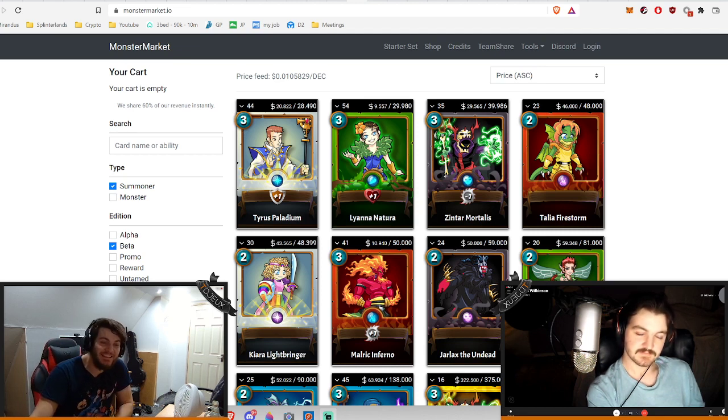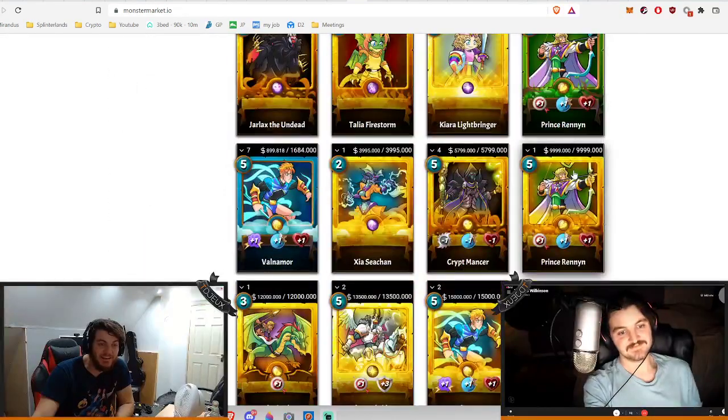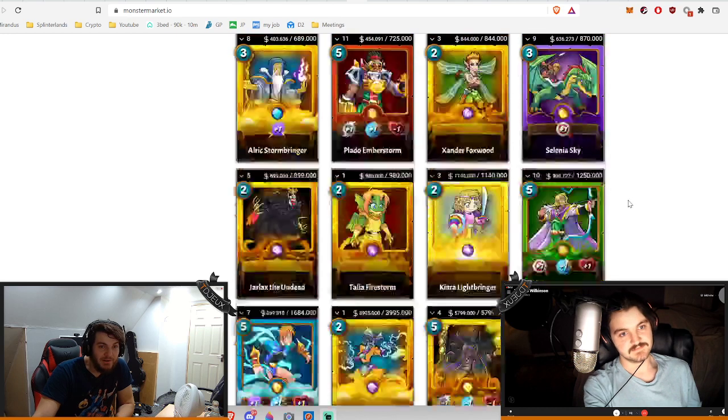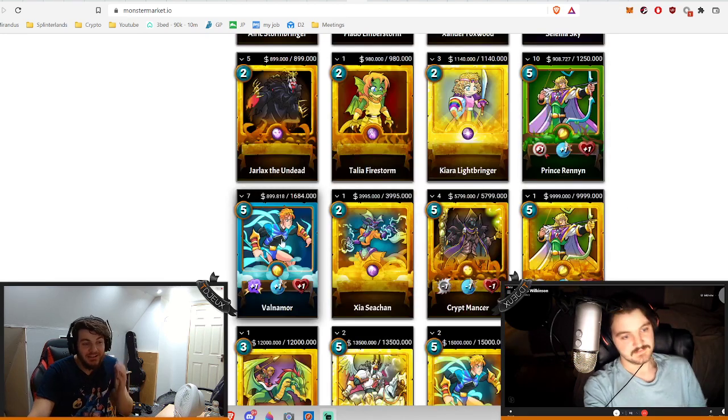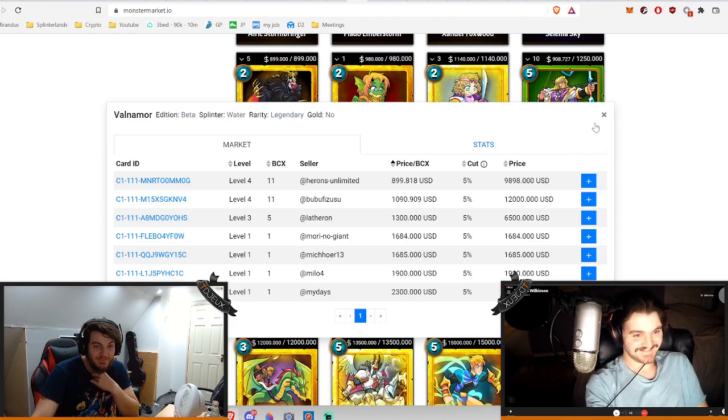This is 10 beta pack openings — 10 beta packs guys. These cost $150 each. Big shout out to Kaiser Guns for supplying these packs at $150 each. Valnamore is $600, Prince Renin is $1200 — pretty much all these summoners. I could literally get the best summoner in the game for this price. This is how insanely expensive this is.